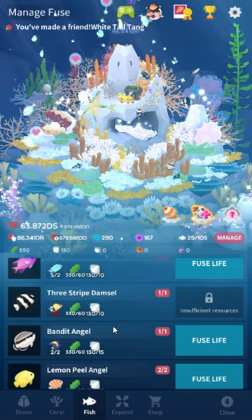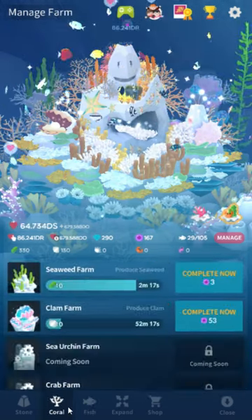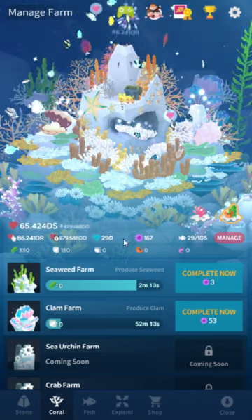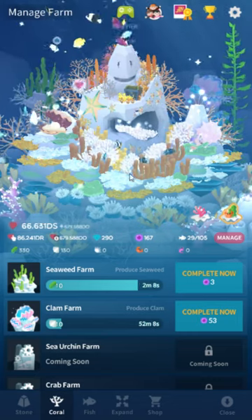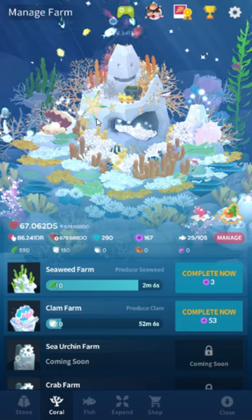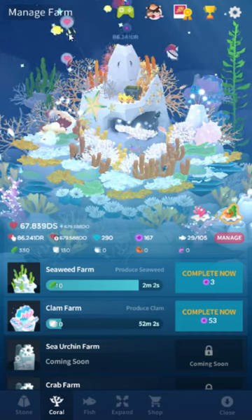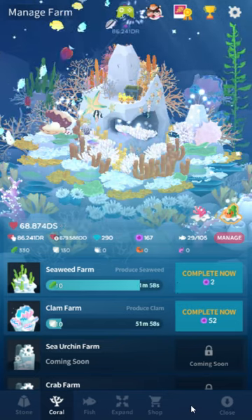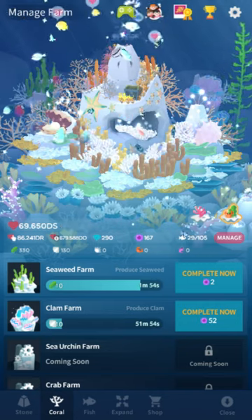The leak we got earlier doesn't seem to be true — they were talking about a black pearl currency and it being in July. This seems to be our only update in July. They did say there will be an event in August — we think it's an anniversary event, and that was actually confirmed. The event icon showed up for me after I updated. It was a star icon, but the event isn't on yet.